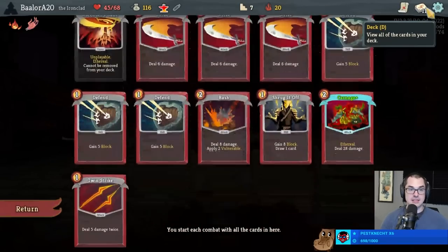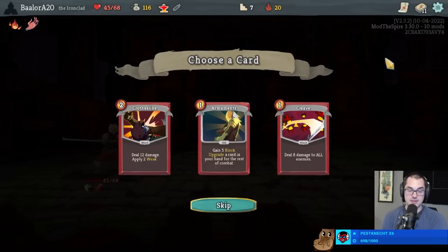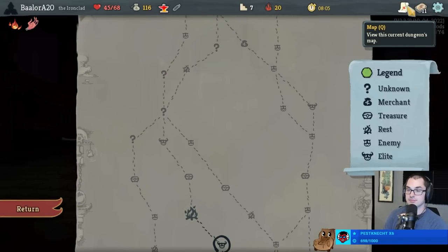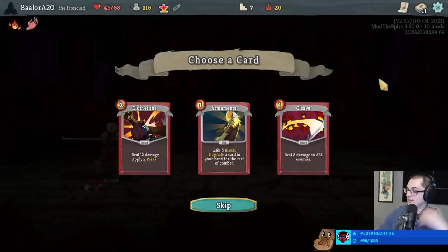Don't have an area damage card, which makes Cleave pretty good. Cleave is definitely better than a second Twin Strike. Armaments is not bad here either since we took out one of our block cards - I'm actually really happy to add a Defend+ to the deck. What glitched the sound? That's a vanilla Slay the Spire glitch - sometimes the sound doesn't quite work right; it's not coded entirely correctly if you play too quickly.